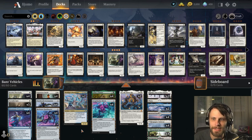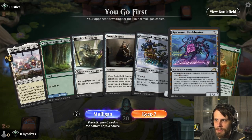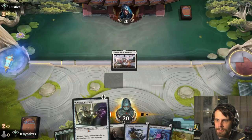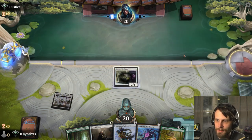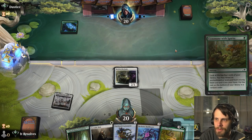Without further ado, guys, let's jump into game one. Here we are for game number one, and this is actually a pretty easy keep. We do need a little bit more in the mana department, but we've got quite a bit that we can do here. We're just going to play this out turn one so that we can go ahead and get that hotshot mechanic down. That's just a really strong play, and hopefully it's going to help us get this Bankbuster moving.